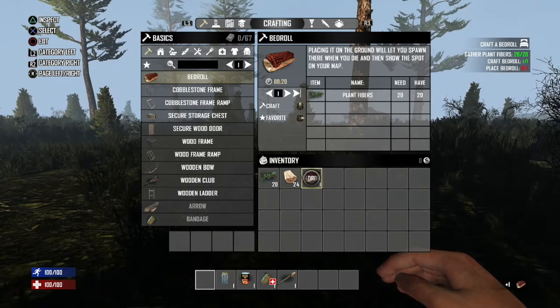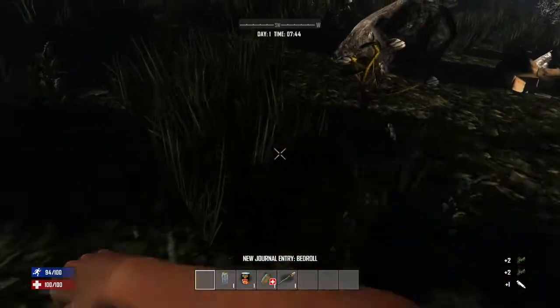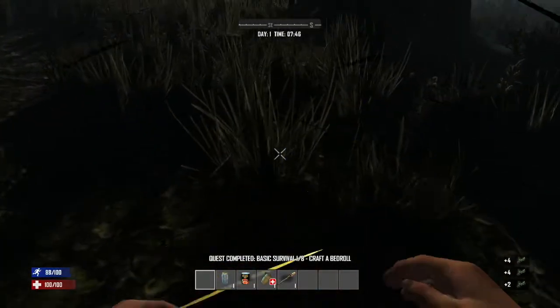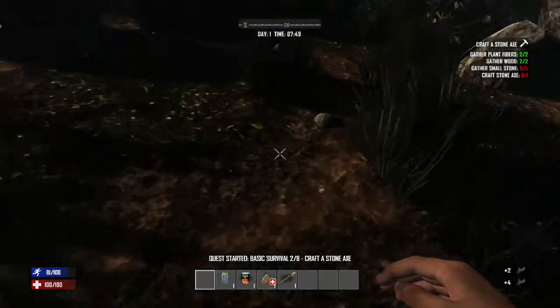Just for a bedroll — come on, I want to get through these quests just so we can sort of get them off the screen and then get on to the good stuff. Right, so we've got some wood, we need some stone.